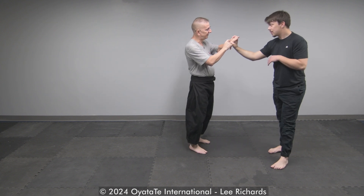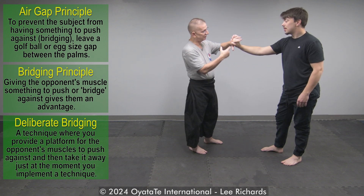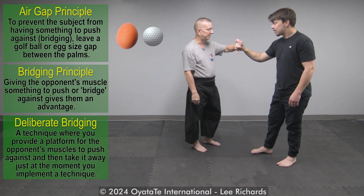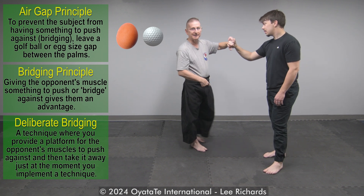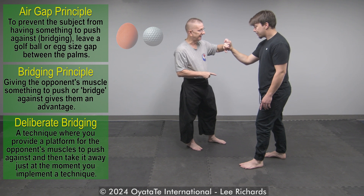If you ever find yourself in a situation where they get the superior hand grip — where they're in deep, or you mess up and don't leave the golf ball or the egg in there and you end up in that position — they're going to force you immediately into an inferior elbow position. So that's the first thing you've got to attack.